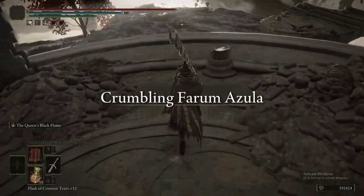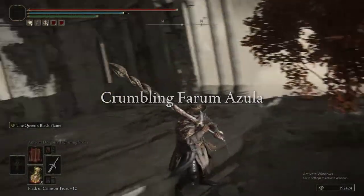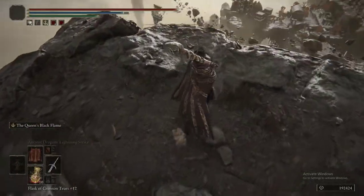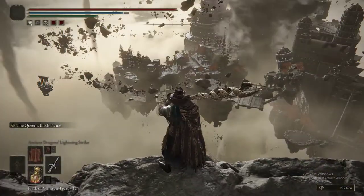You're going to be taken to Crumbling Farum Azula. However, you're going to notice that there is no Grace and you are unable to access the mainland. What we're going to do is called a wrong warp.